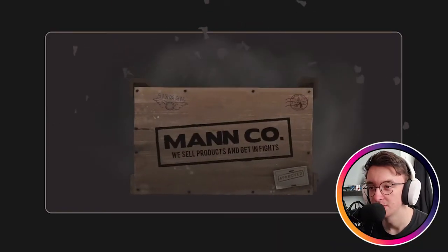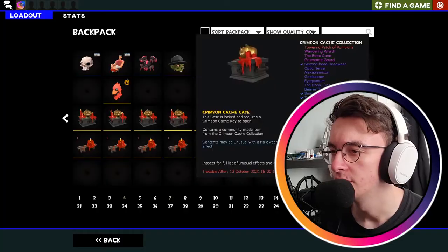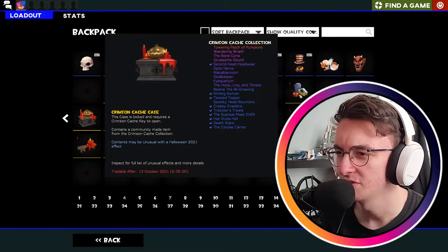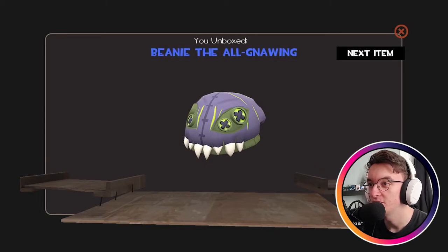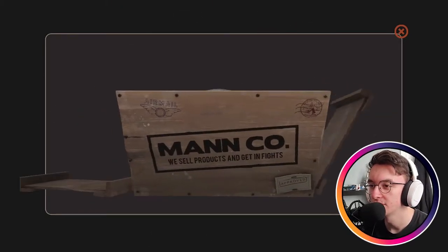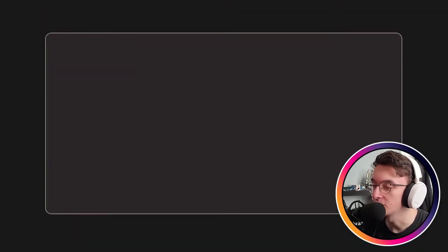Number ten: the Smiling Somon — that's a cool Pyro cosmetic, very nice. Number eleven — two items: the Beanie with the Old Gnawing, and the Gentleman's Business Pants. What a disgusting color, gross! But the Old Gnawing Beanie is very cool — it's like Bonzo the Old Gnawing but as a beanie.